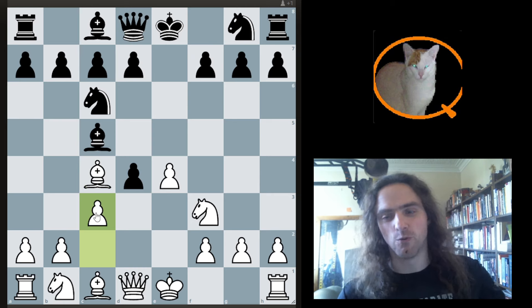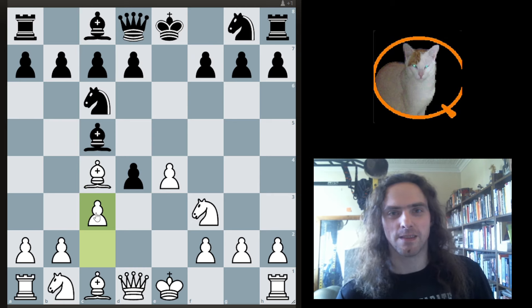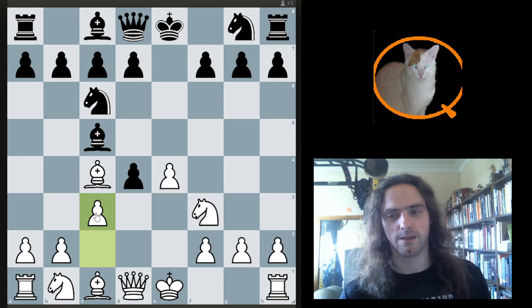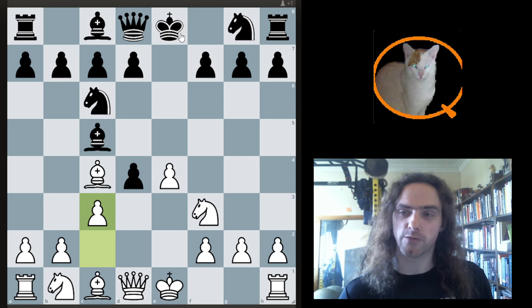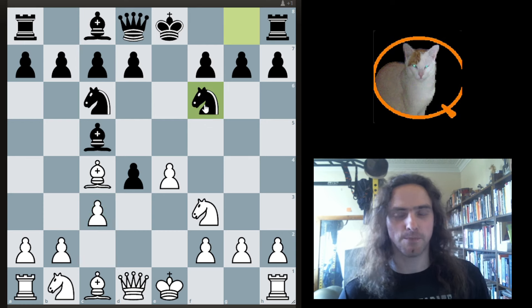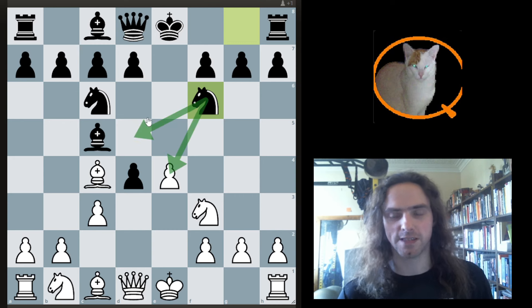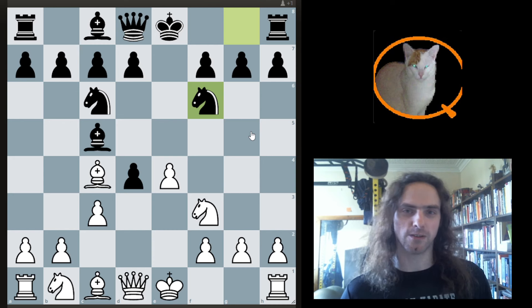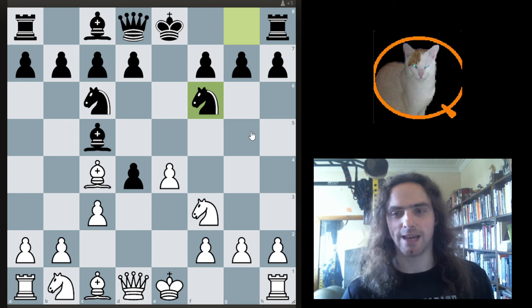So let's start thinking — what should we do instead? Well, we just reflect on the opening principles. We know what we want to do: we want to develop, we want to castle, we want to control the center. And there's a move that does essentially all three of those: knight f6. It develops a piece, it lets us castle the next move, and the knight is pressuring the center, allowing us to either take the pawn or play d5. What's nice about this is that we've actually now transposed out of Scotch Gambit territory and into the regular mainline Italian.